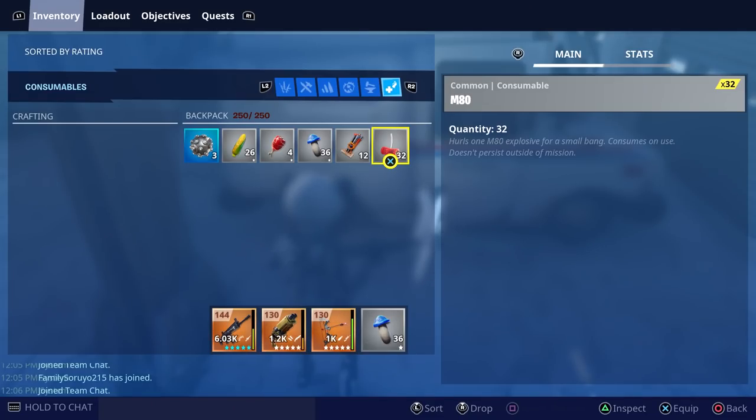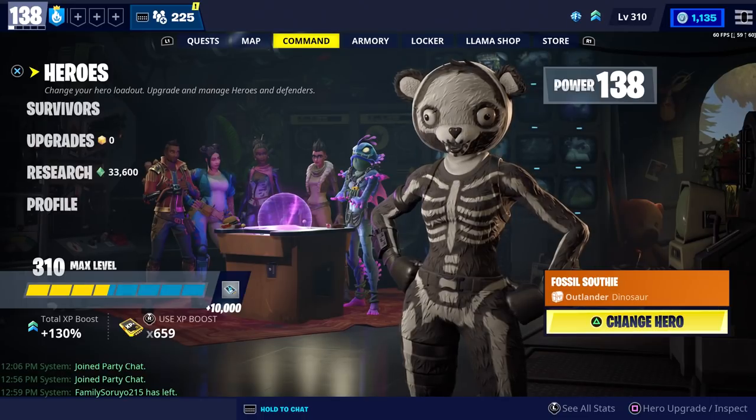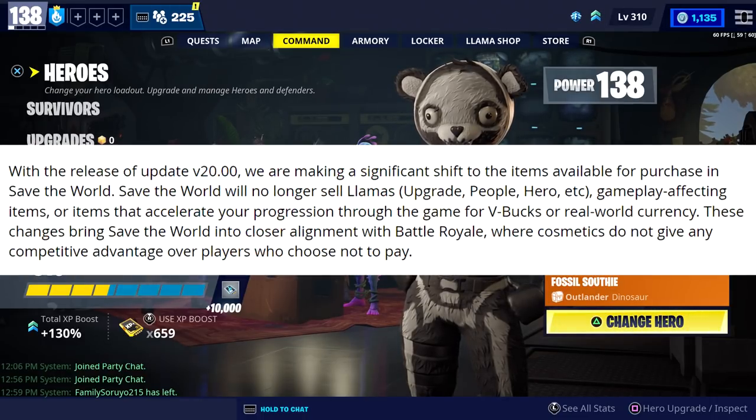This wasn't mentioned in today's update, so I just wanted to point that out for those who didn't know. When it comes to the patch notes, the first thing they said was with the release of update V20, we are making a significant shift to the items available for purchase in Save the World. Save the World will no longer sell llamas like upgrade, people, and hero llamas — the gameplay-affecting items or items that accelerate your progression for V-bucks or real-world currency. These changes bring Save the World into closer alignment with BR, where cosmetics do not give any competitive advantage over players who choose not to pay.